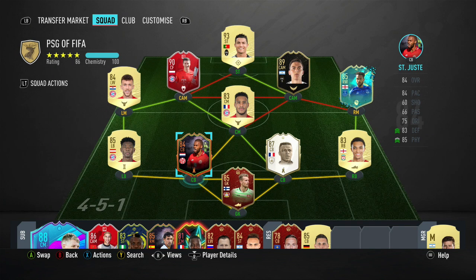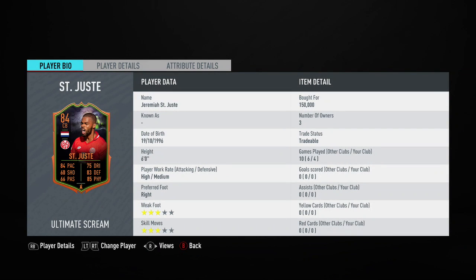Welcome to another FIFA 20 player review. Today I'm reviewing the 84-rated Ultimate Scream Saint Juiced. This card, just like a lot of the other Ultimate Scream cards, had an insane upgrade from its primer. I believe he has a 74-rated base card in FIFA 20, and he's gone all the way up to an 84 with some absolutely insane stat increases.